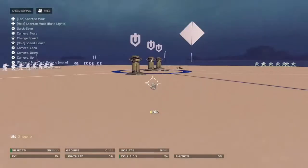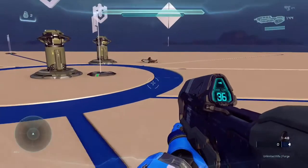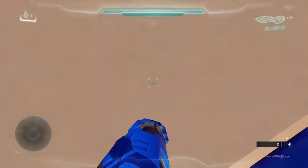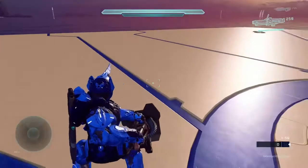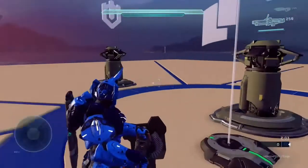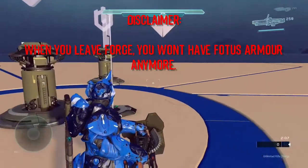When you respawn, pick up a detached chain gun. What should happen is it freezes for a couple of seconds, and then as you can see, we've got the Photos armor. Thanks for watching, make sure to like and subscribe for more.